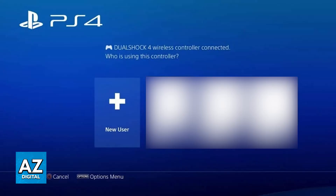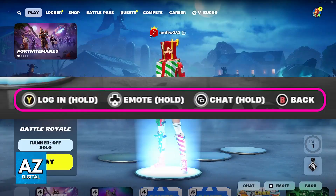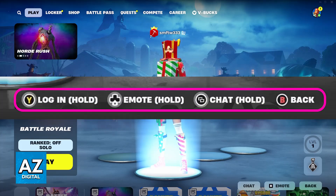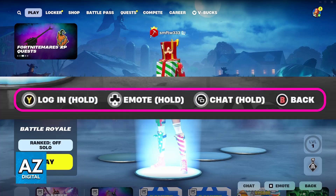Once the user account or the guest account has been properly attributed to the controller, get inside of the lobby. If you look at the bottom right corner of the screen, you will see that there will be a button highlighted, telling you to hold that button to log in as Player 2. All that you have to do now is press and hold your respective button at the bottom right corner of the lobby.